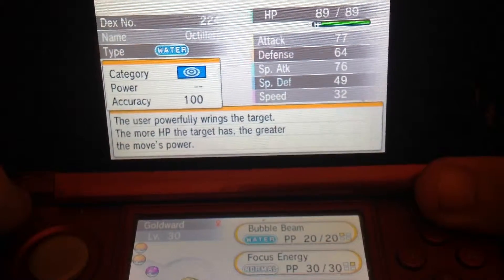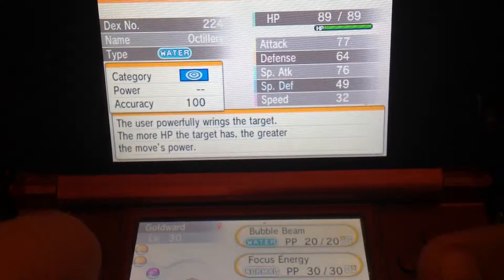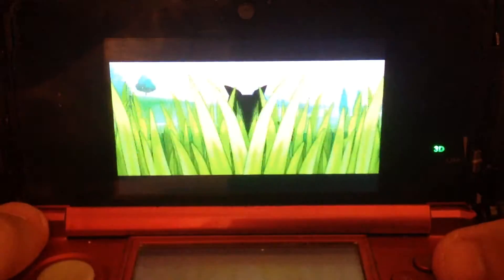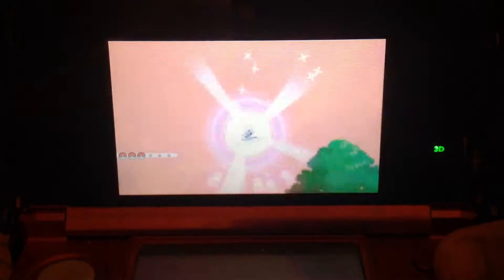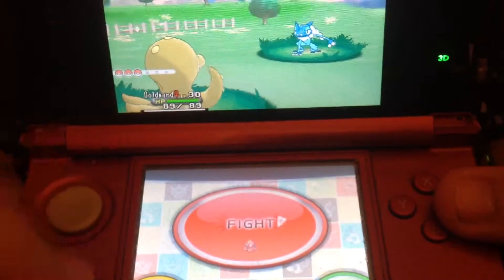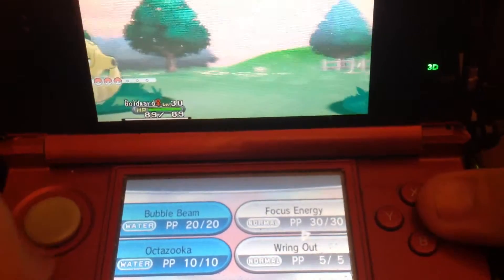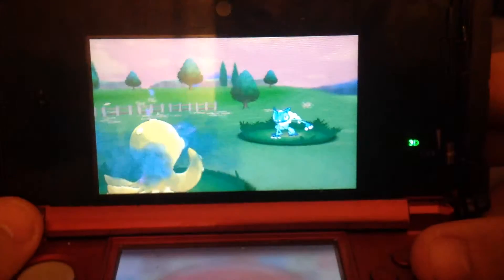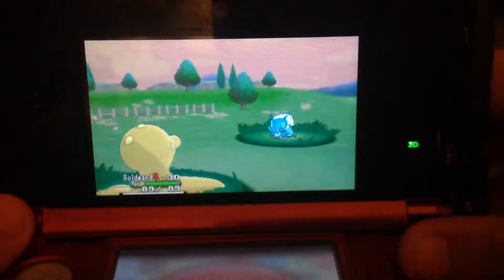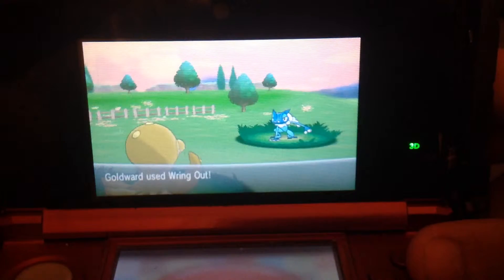The more HP the tiger has to go. Oh, that's why it's so much damage. Black snoocher. Crocody. I ring it out. Keep going for it. I thought it said pound, but it went for round.